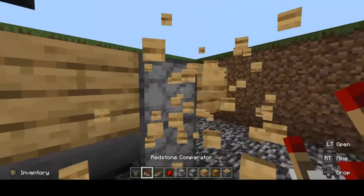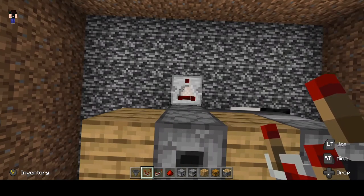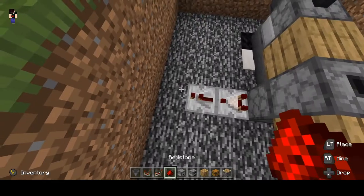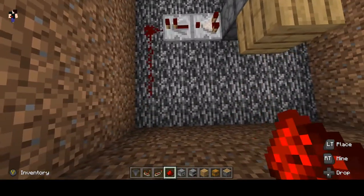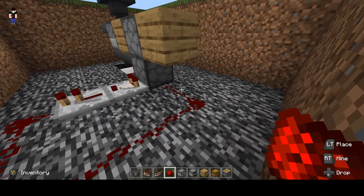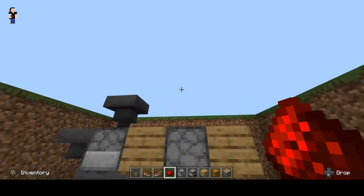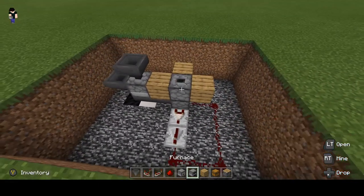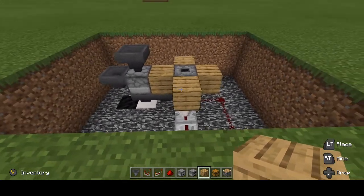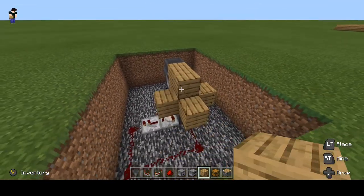Next, take a redstone comparator and then a redstone repeater on one tick delay. Take your seven redstone and wrap it around into this dropper. What that will do is, as soon as the item goes into it, it will pop up out of the floor. Make sure to put that block back — that's very important.